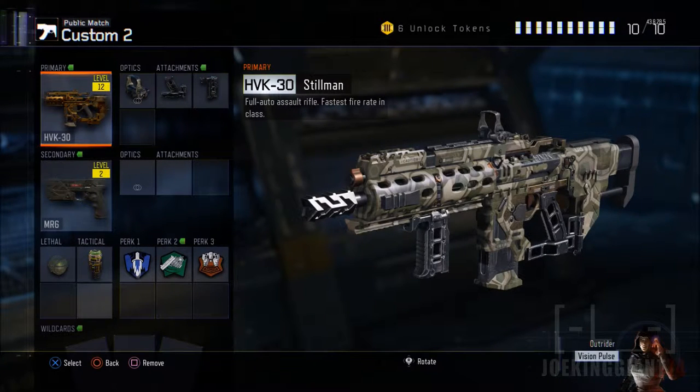One thing you need to know about this assault rifle: it does have the highest rapid fire of all the assault rifles, and this weapon can kind of be treated like an SMG, which is something the other assault rifles cannot do or barely do. The way I have the HVK-30 set up, it's balanced — an all-around weapon for short range, medium range, and long range.